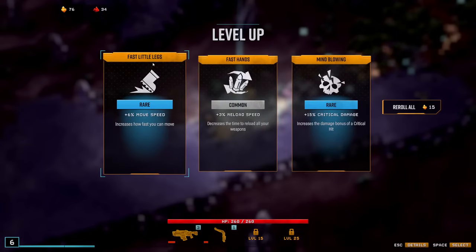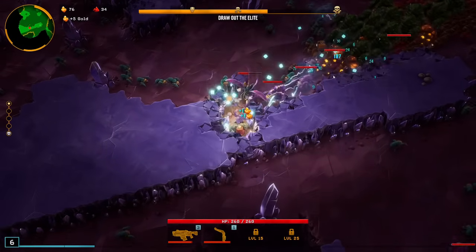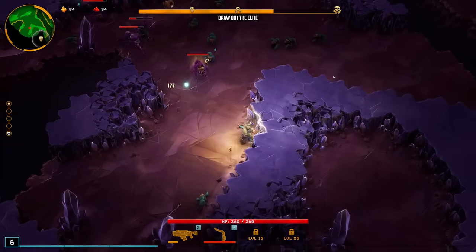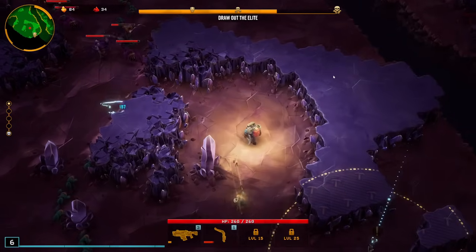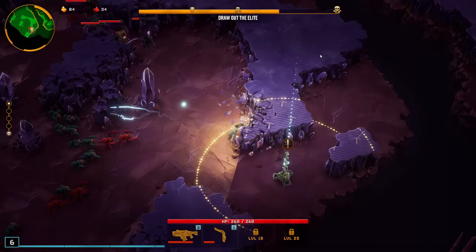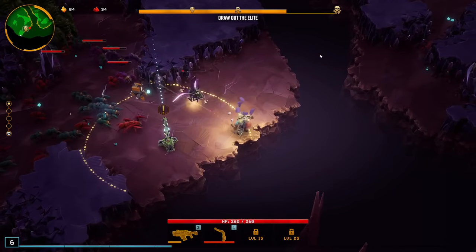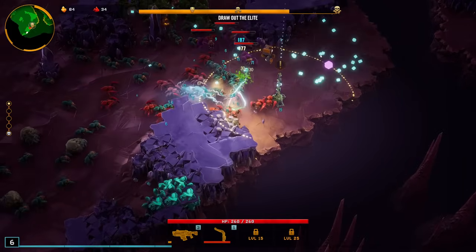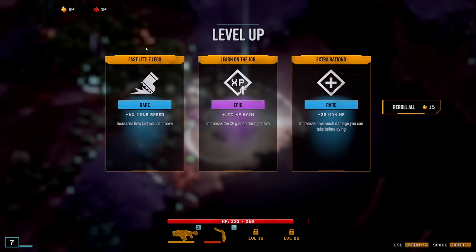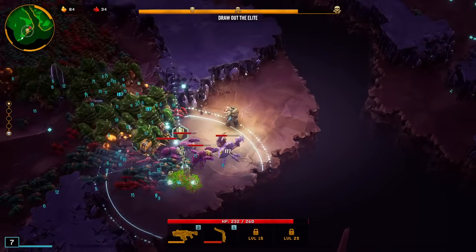You do get a bit of starting movement speed on this build so let's just go with the crit damage there. The classic does have some of the worst passive bonuses but movement speed is helpful at least. I'll grab some pretty early purple XP there — I'm only level 7 currently so that's a lot of time to get value out of that.